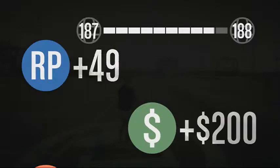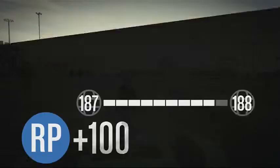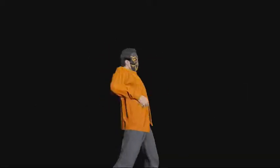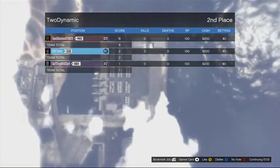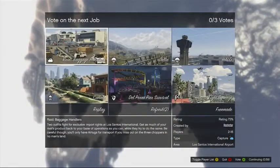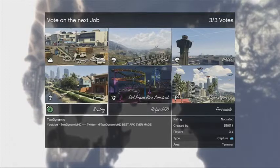To get into this video, I'm going to have the link in the description — you're just going to go to the Rockstar website and download it. Once you download it, go to Start, then Online, and go to Host Job > Bookmark. It's going to be under Capture and it's going to be called Two Dynamic Capture, so just find Two Dynamic and start it up.